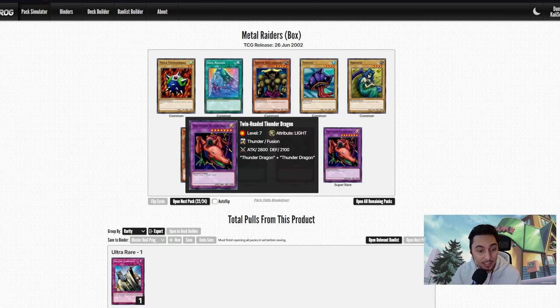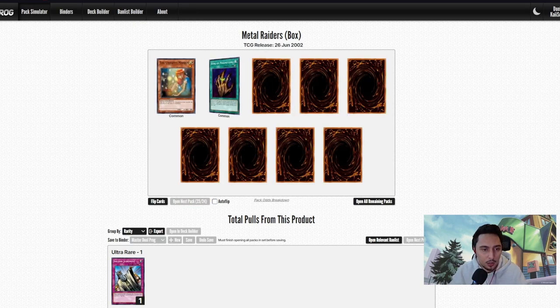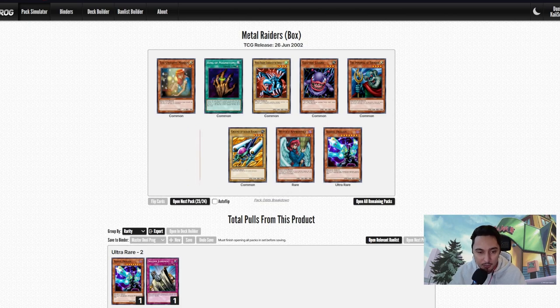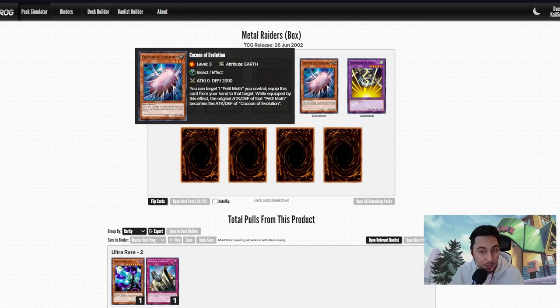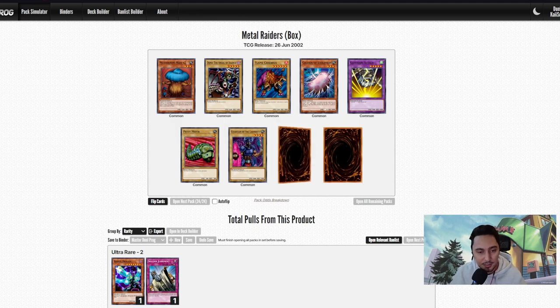All we need now is a Polymerization — I don't know if we'll give ourselves one, we'll see. We got the set for Thunder Dragon. Barrel Dragon as well: once per turn you can target one monster your opponent controls, toss a coin three times, and destroy it — that's going into the deck somehow. Last pack before the Master Pack: the Cocoon, we could go Weevil. We didn't get Petite Moth — wait, there it is, Petite Moth! And that's Dark Elf.